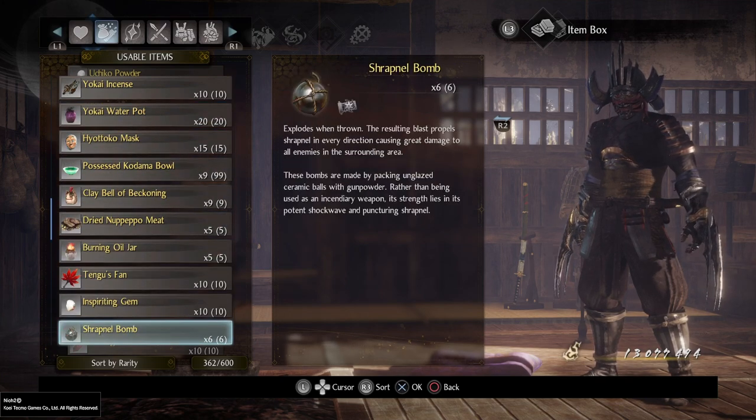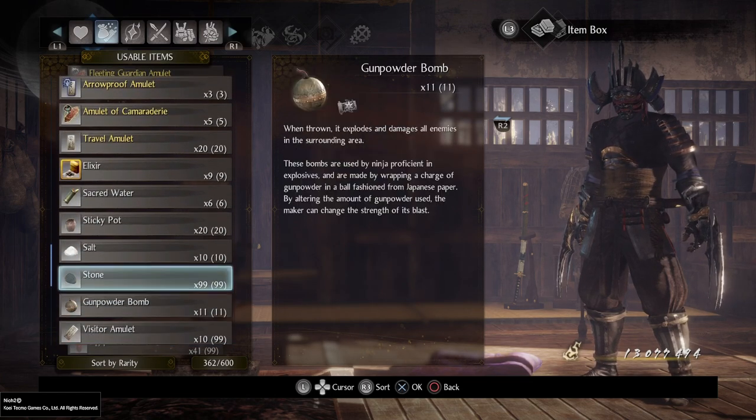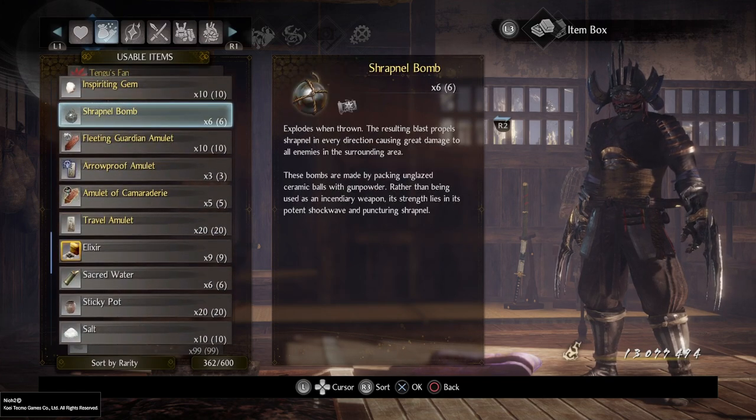I would keep at least one bomb on you because there are rare instances where loot or a path is behind a crumbling wall that you can blow open. Just keep one regular gunpowder bomb. Shrapnel bombs are more useful — they do a lot more damage and are great when you know you're going to aggro a whole group of enemies at once. Throw one to deal decent damage before they reach you, but for the most part just use your bombs and you'll get more.